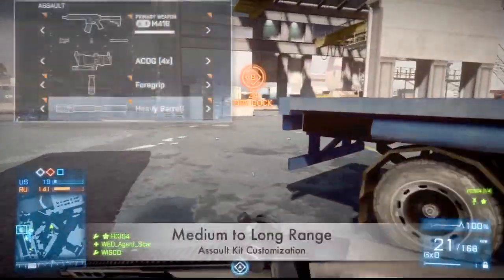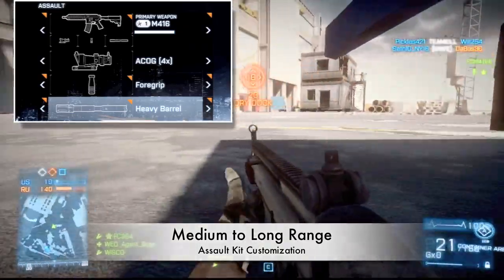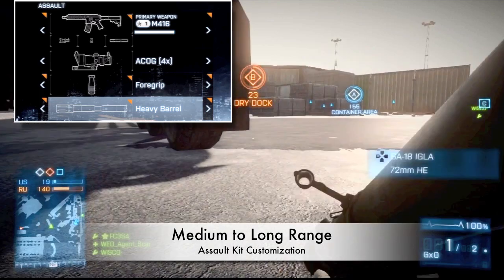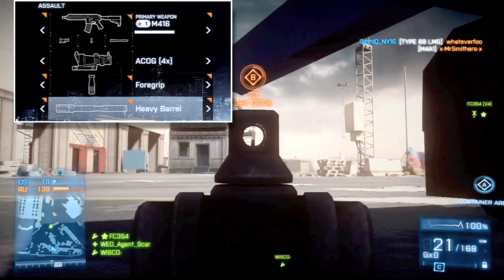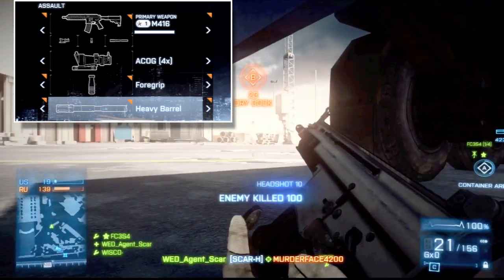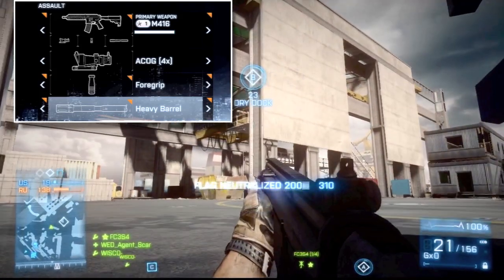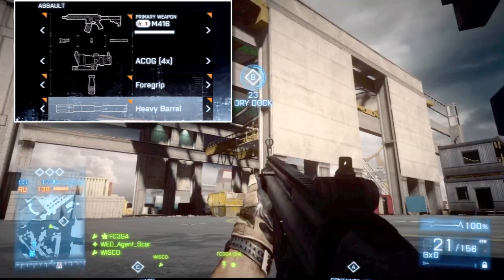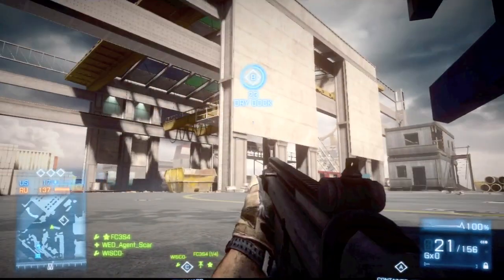Now we're into our medium to long range kit customization. We're once again with the M4-16, and we're going to keep it on fully auto even at long range — I think you guys will be able to self-regulate your ammunition and not just hold down that trigger, but just tap it. Just tap it, just like Happy Gilmore wants it. Tap that trigger with your ACOG and you'll make the magic happen. Down to our foregrip — self-explanatory, but this is where it's really going to shine and cut down on that horizontal recoil from long range.